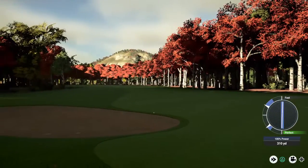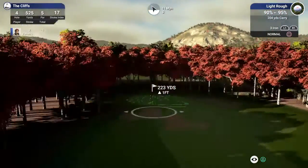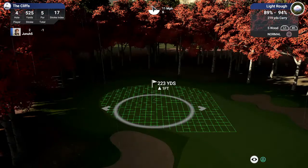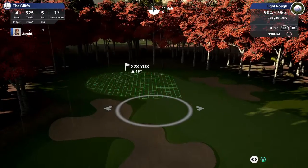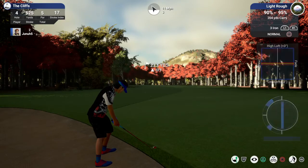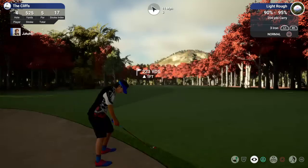We're just in the fringe on a par five, but at least we aren't in the real deep stuff. We got the wind with us. Five wood — that might be too long. I think we're going to go with three iron. It's going to pull to the left and the wind's going to pull us left too.